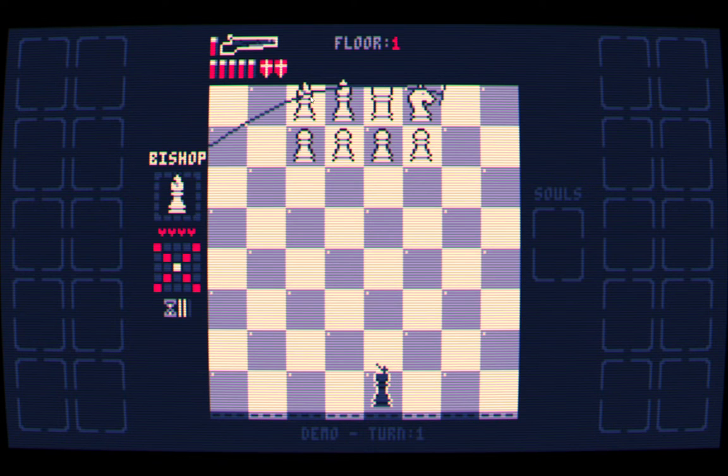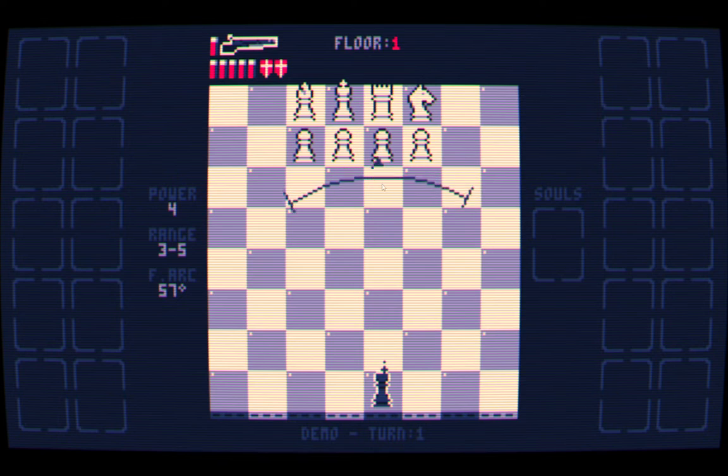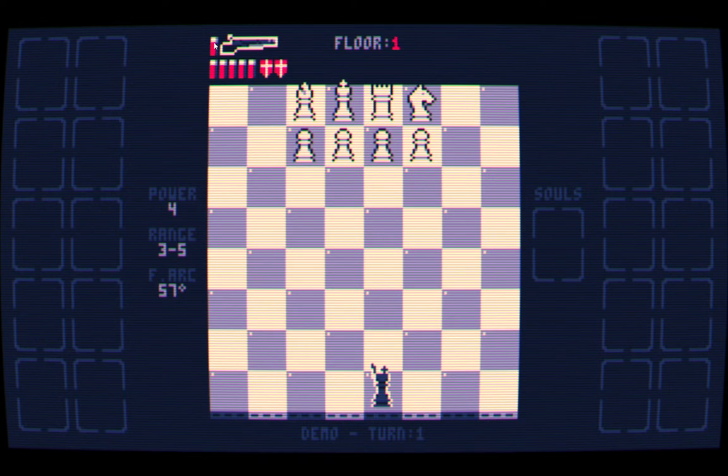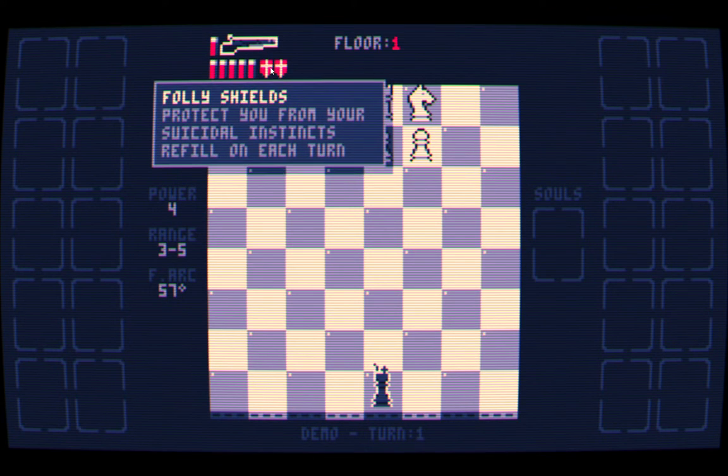In roguelike form, there's a lot of open information about everything on the board: how the pieces move, when they will move next, how much health they currently have. I also have information on the shotgun blast my King is carrying — from the actual arc of the shots, whether things are in range or not, how much ammo I have in reserve and loaded, and a couple of what they call folly shields.